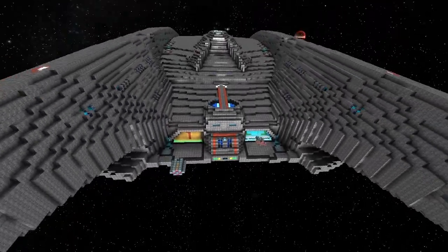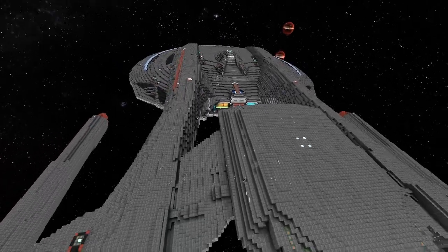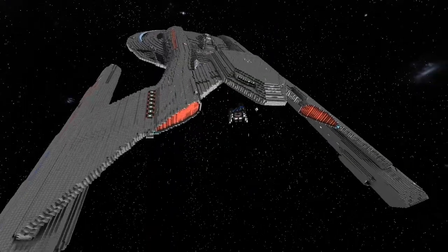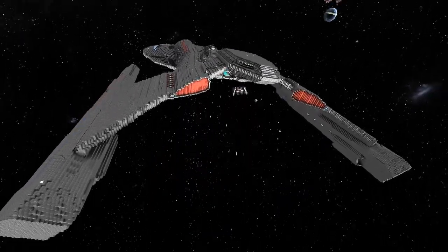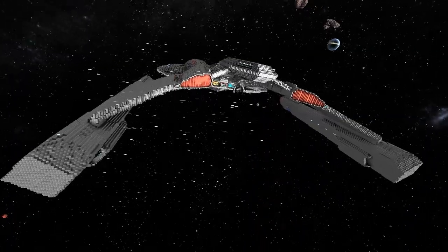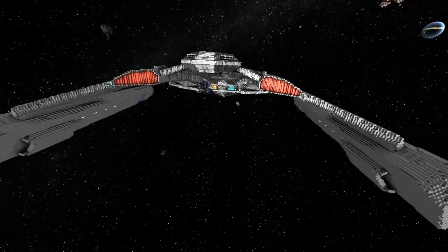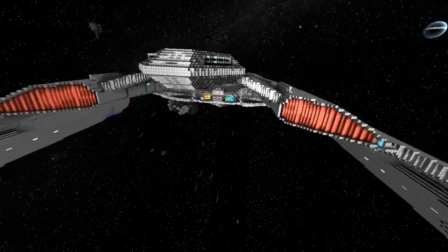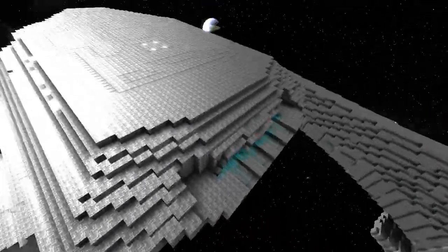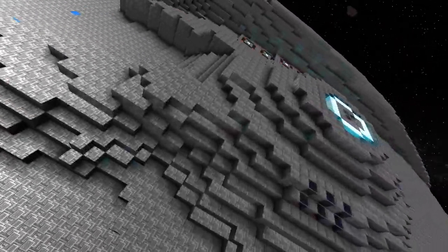All you need to know is what you want the blocks to be. It cracks me up that the pilots and all the people are actually cactuses — you'll see cactuses where the people would be sitting in the ship. Up on the main deck there are like four cactuses just sitting in chairs.